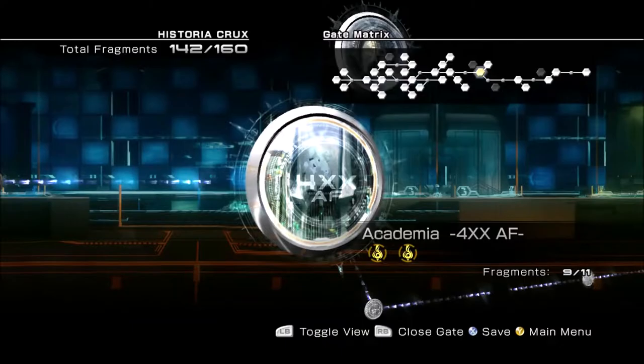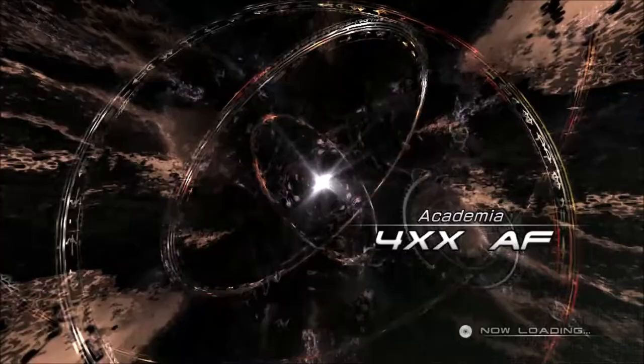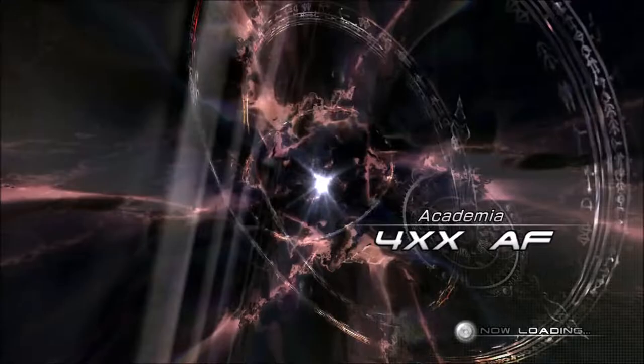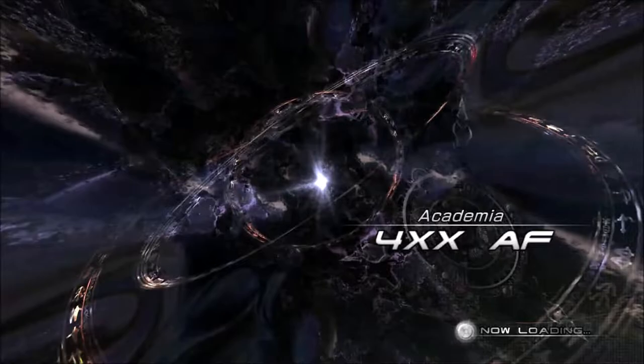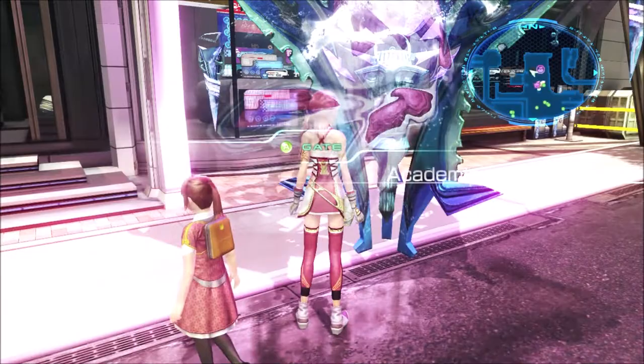About Academia 4XX — you can run around this one as much as you want without doing battle. So if we have 100% exploration here then it's gotta be something in the 500 version, because I think 400 doesn't have any extra map stuff that 4XX doesn't also have. But I feel like we have full map clear of 500. So I'm kinda hoping we only have 99% here because that'll mean we can fix this by just going around. And we've got 99%.